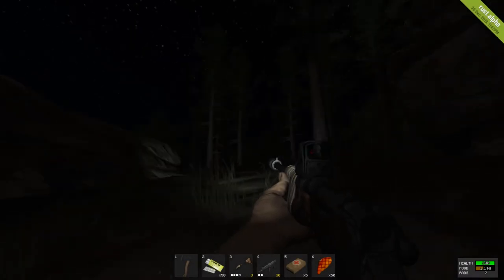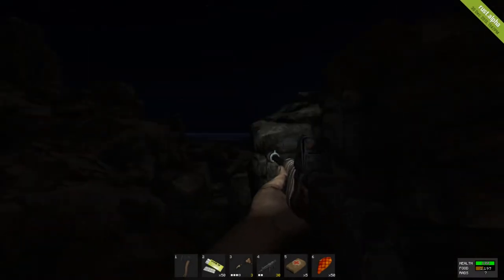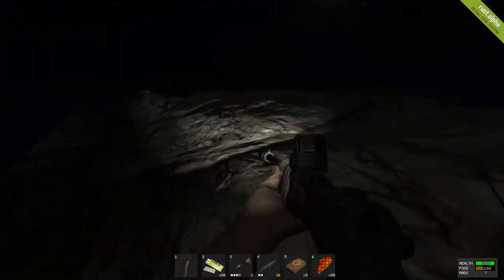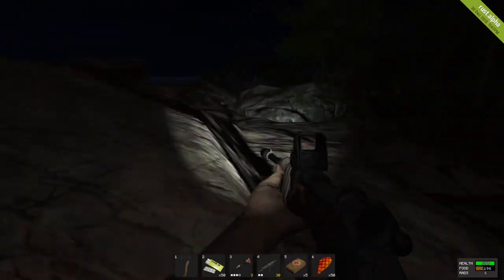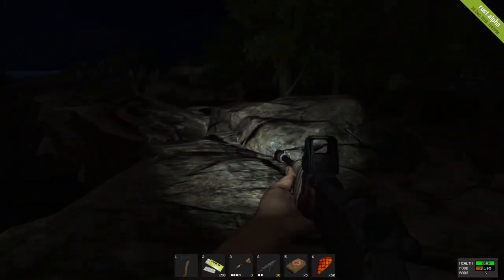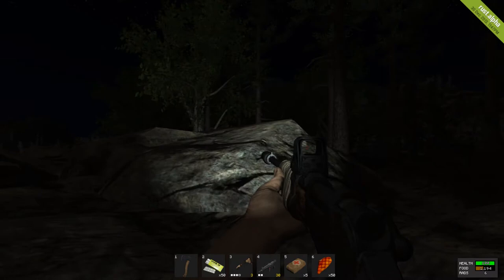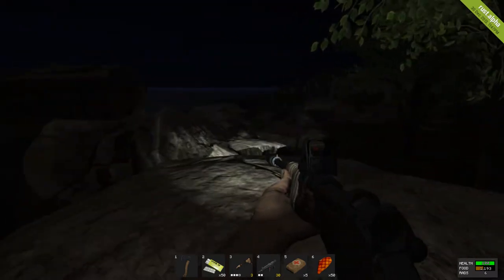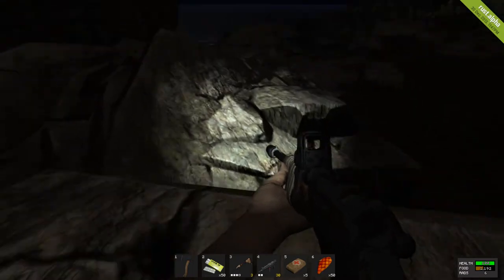Hello and welcome to the first episode of Rust. I have done a Rust video before, but now this is actually an episode from a different server than the other video. As you can see, I have a bolt-action rifle with a silencer, a holographic sight, and a flashlight.